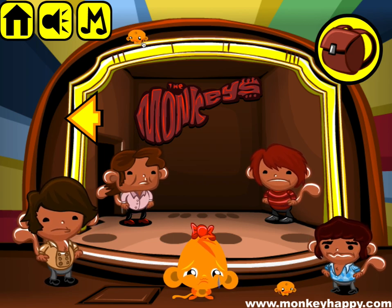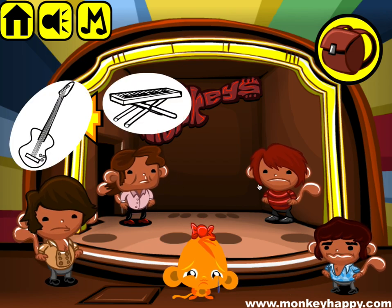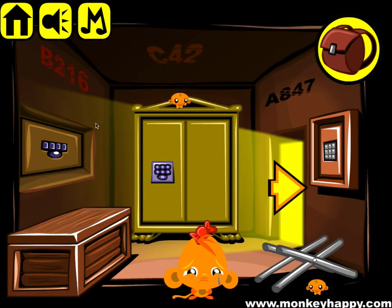Welcome to monkeyhappy.com stage 764. This is another patron's choice — the monkeys meet the monkeys. So this guy wants the guitar, he wants the keyboard, drumsticks and shakers.